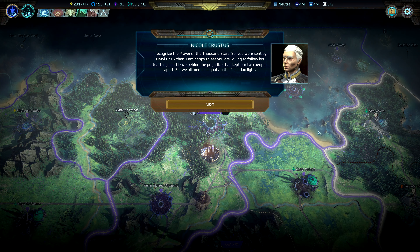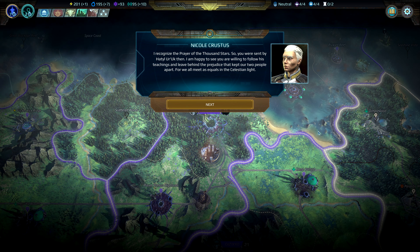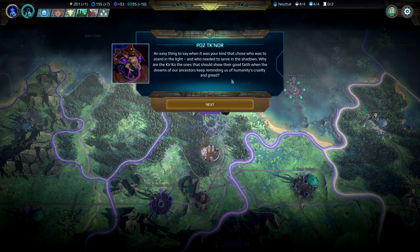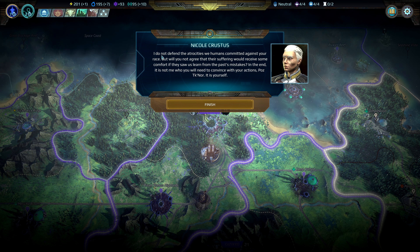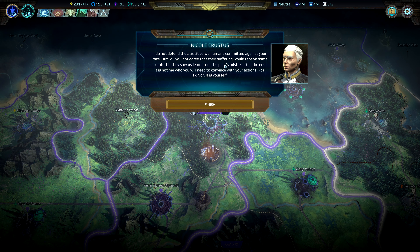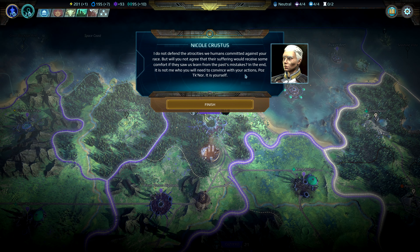Nicol Crestus: 'I recognize the prayer of the thousand stars. So you were sent by Hatil Uruk. Then I am happy to see you're willing to follow his teachings and leave behind the prejudice that kept our two people apart. For we all meet as equals in the celestial light.' Response: 'An easy thing to say when it was your kind that chose who was to stand in the light and who needed to serve in the shadows. Why are the Koko the ones that should show their good faith when the dreams of our ancestors keep reminding us of humanity's cruelty and greed?' 'I do not defend the atrocities we humans committed against your race. But will you not agree that their suffering would receive some comfort if they saw us learn from the past's mistakes? In the end it is not me who you will need to convince with your actions, Postkno. It is yourself.'